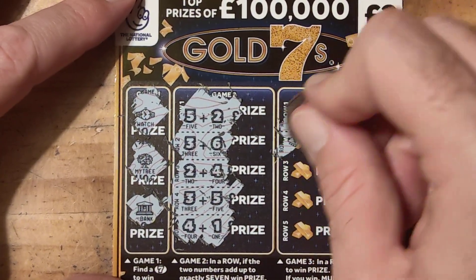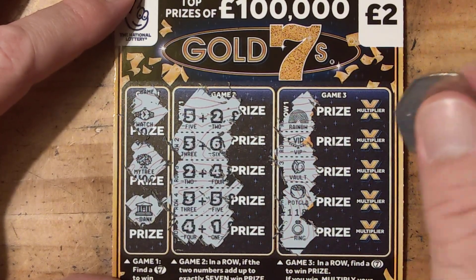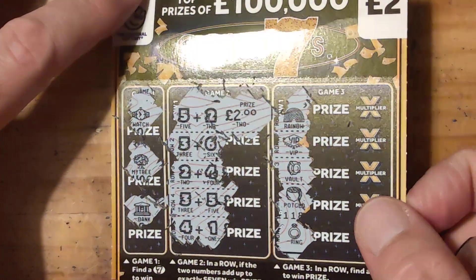Looking for a 7 — we have a rainbow, VIP, vault, pot of gold, and a ring. So our 7 is going to give us £2. £2 — we are off the mark! That's good, it won't be a bust video.